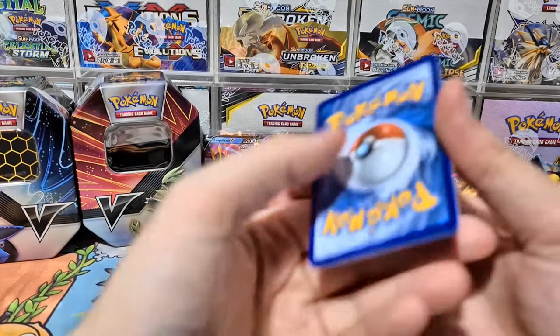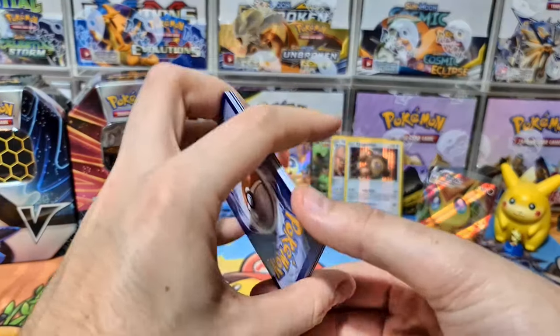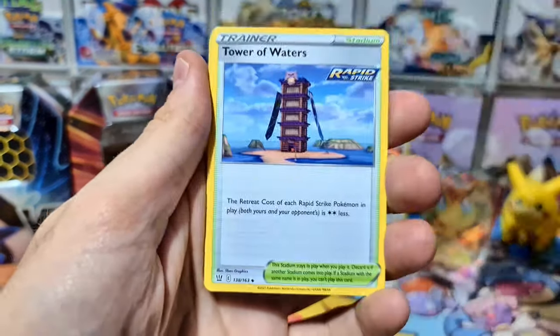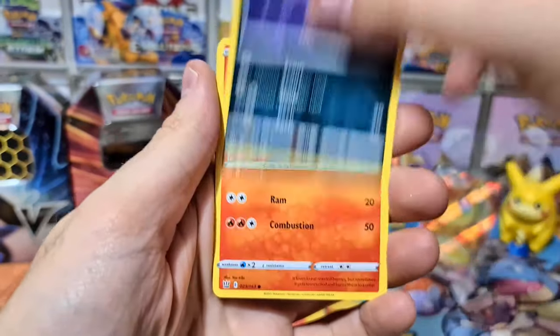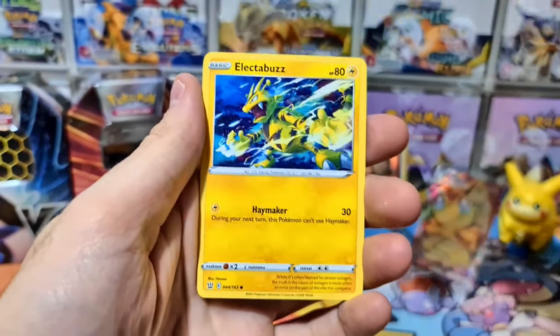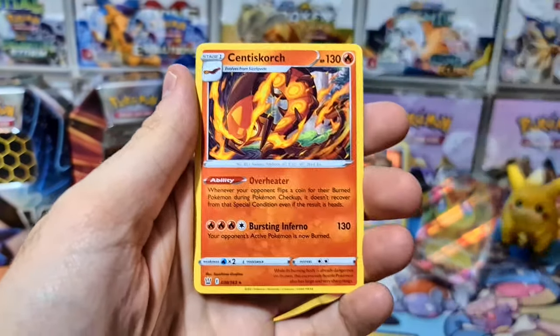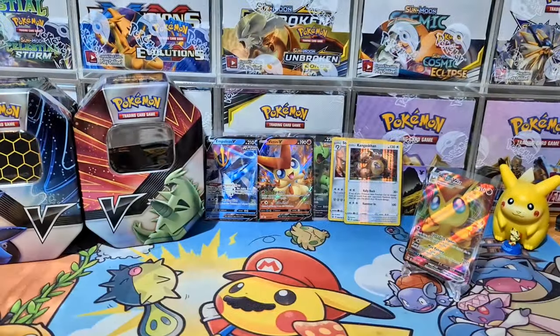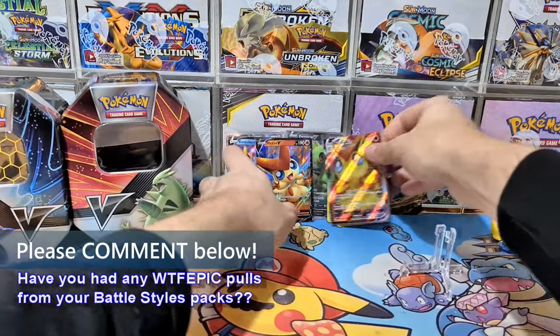We're also going to be checking out the Inteleon VMAX League Battle Deck very soon. Water Energy and we got Tepig, Houndour, Electabuzz, Baltoy, Grimer, and a nice Centiskorch to finish off. But it's all about those awesome promos.